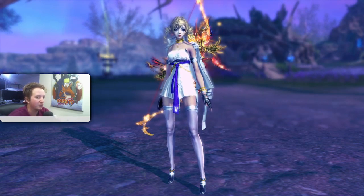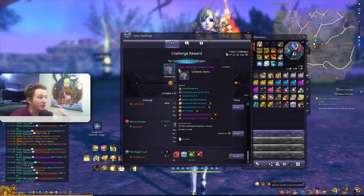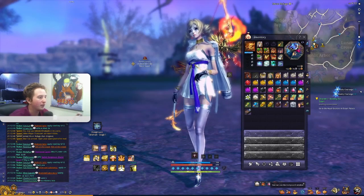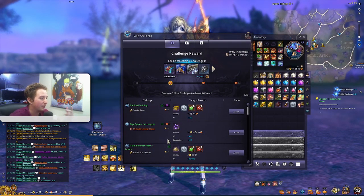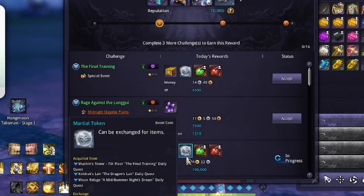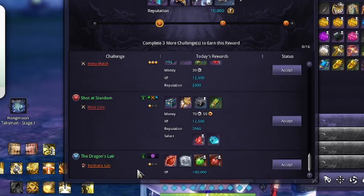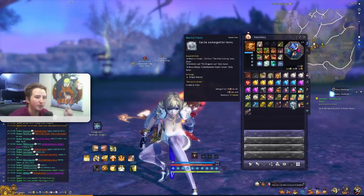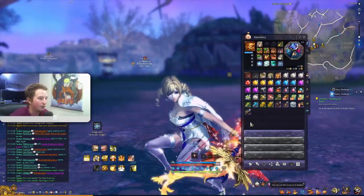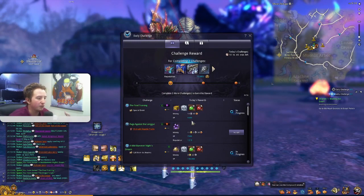Now that we're in Moon Refuge, the first main thing you're going to want to do as a new player is your daily challenge. Basically, you do three quests from this menu and you'll get rewards containing materials, experience charms, and other useful items. One of the daily quests is located here in Moon Refuge called A Midsummer Knight's Dream. What we're really after are the martial tokens — there are three quests a day that give you martial tokens: Midsummer Knight's Dream, The Final Training, and Coldrack's Lair, the Dragon's Lair.